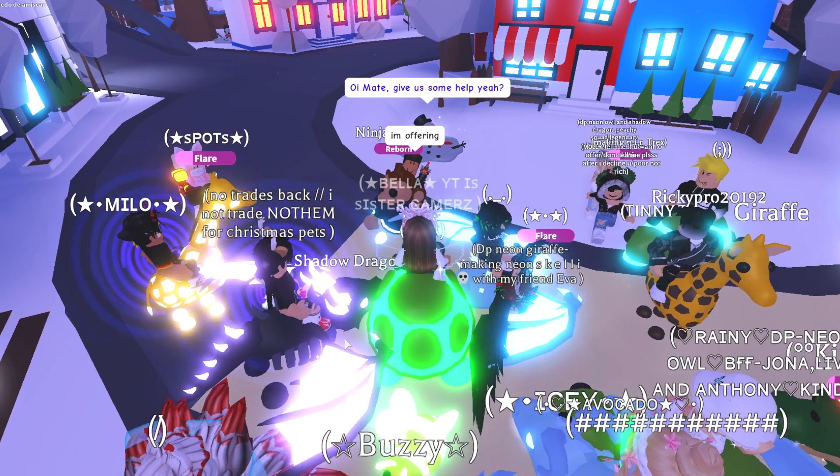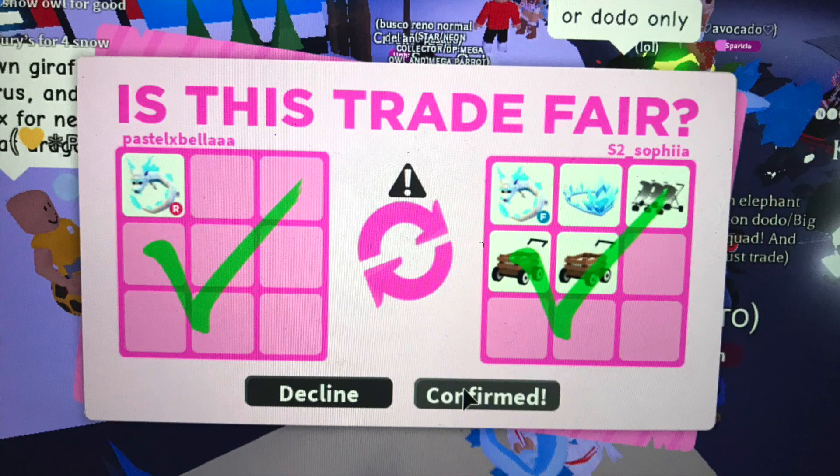I traded my Ride Frost Fury for a Fly Frost Fury, an Ice Crown, and some strollers — one is the Great Stroller and one is the Triple Stroller. I think this was pretty good because they're basically the same thing, except fly potions cost more Robux, so I thought that was a pretty cool trade.